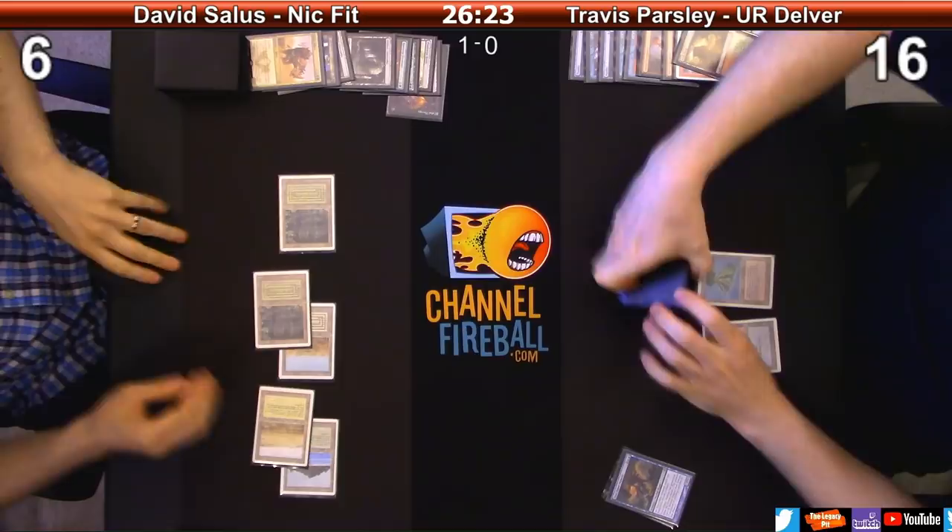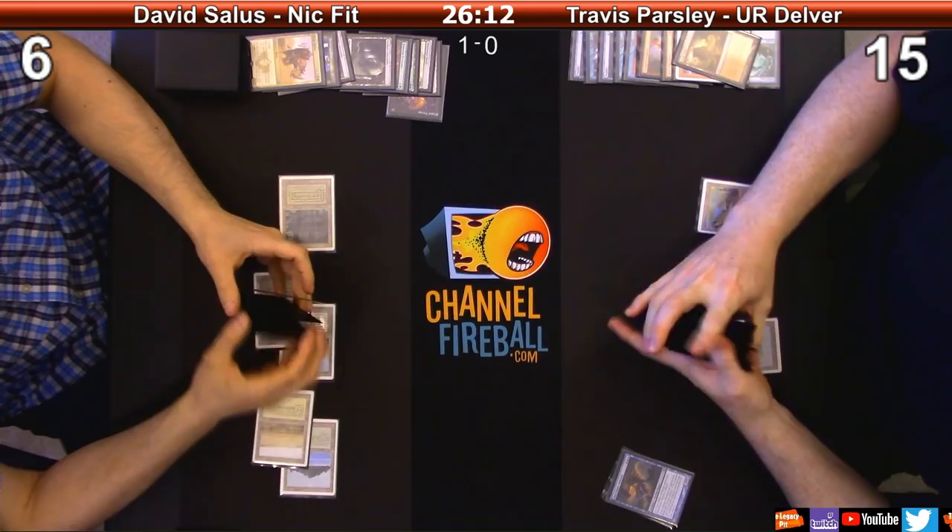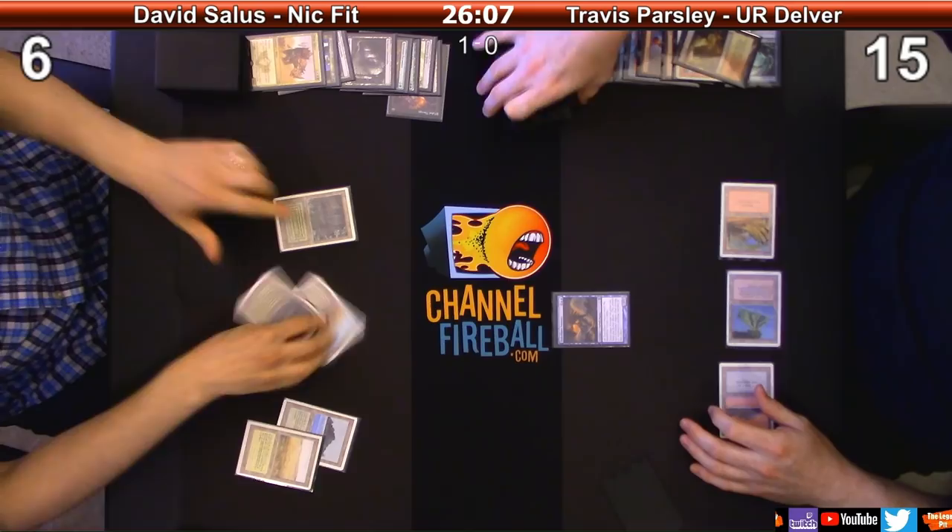You have Brainstorm and True Name Nemesis. Oh, that works - hey look, it's TNN. I messed up - I should have cast that Price of Progress at the end of your turn and then bolted you. I'll play True Name, name you. I'm named. I feel so lucky.